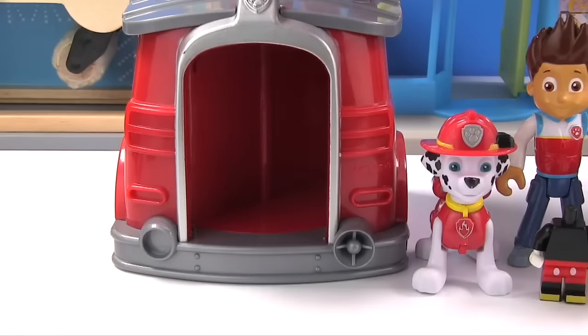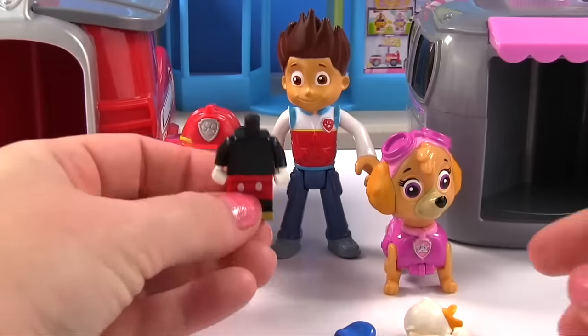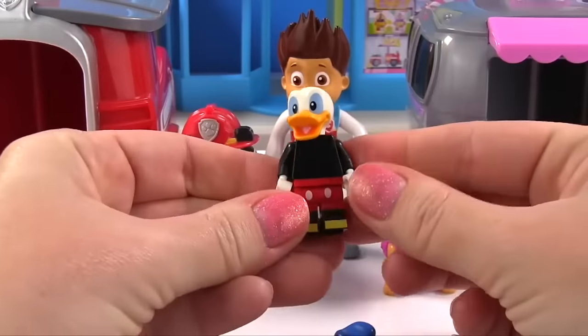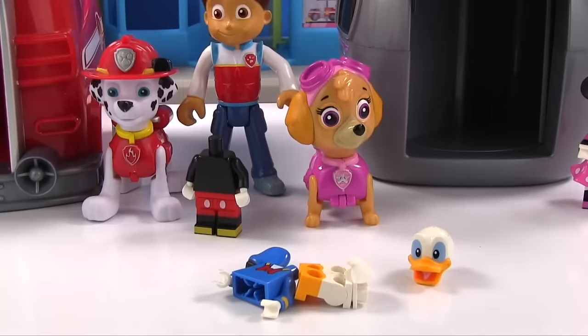But we still need Mickey's head! Time to check Marshall's pup house! Look at all those pieces! Is Mickey's head in there? Here's Mickey's body! And the head that goes on top is... Donald Duck! Uh oh! That's not the right head! We know it's Donald Duck because Donald Duck wears blue! Let's put Donald together!